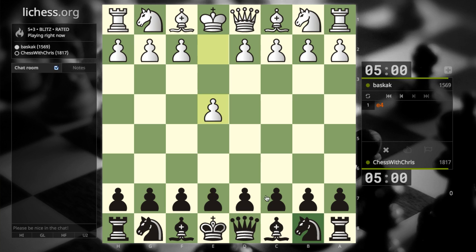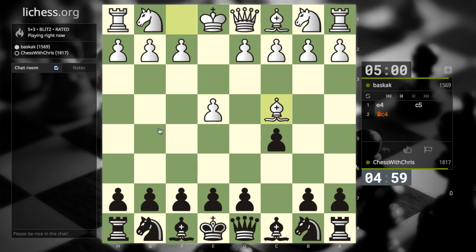What do I want to do against C4? I guess I can play Sicilian. Alright, the bishop first. I can play my knight out and play this later. I think I'll play the knight first.